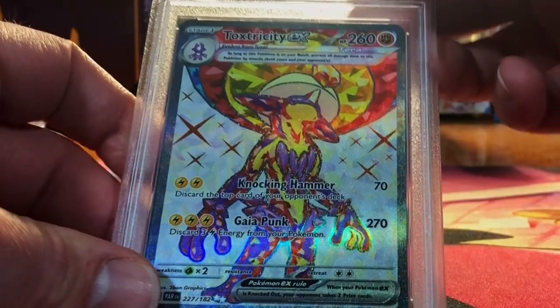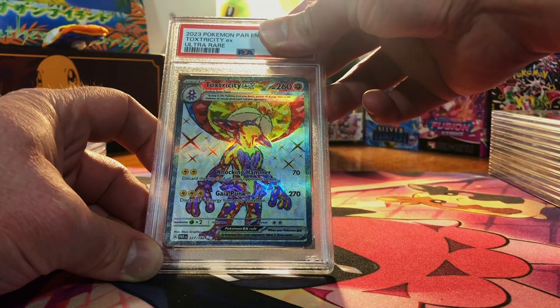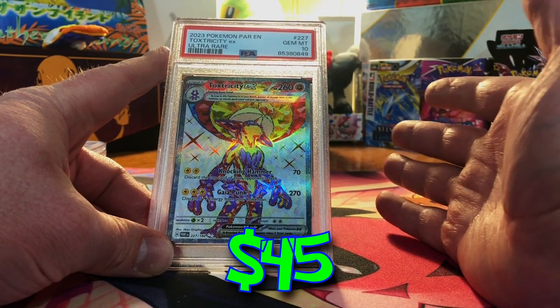Nothing wrong here — Toxtricity EX full art, Terra Full Art. I see nothing wrong. Gem Mint 10! 6 Gem Mint 10s out of 16 cards. This is the most 10s I've ever gotten from PSA.